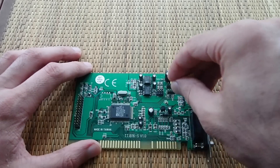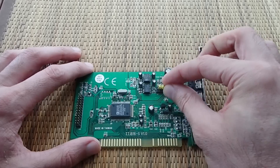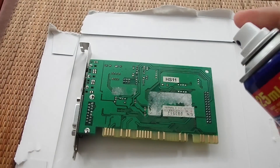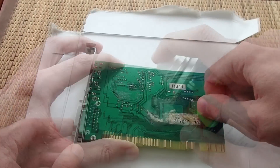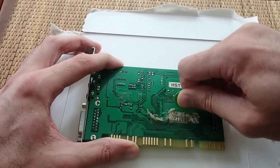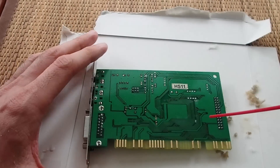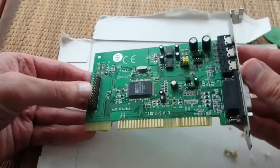Let's add the jumpers to enable the amplifier. Looks almost as good as new. Let's remove the sticker residues using WD-40, and a little bit of cleaning with IPA. And the sound card is ready to test.